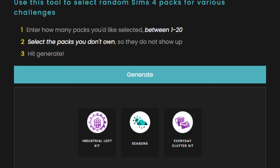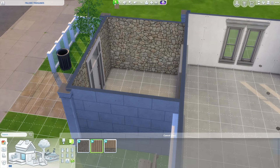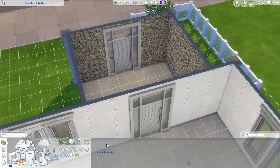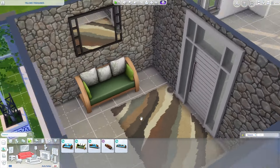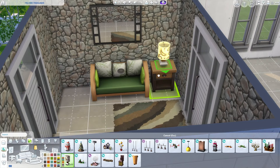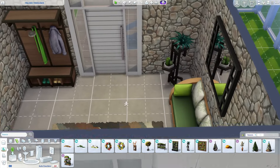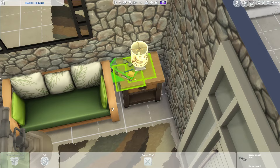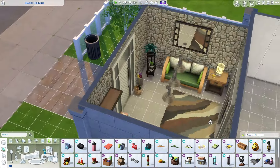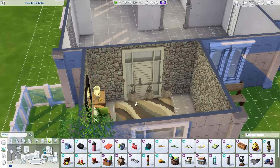For the porched area we got Industrial Loft, Seasons, and Everyday Clutter - which is pretty good. Maybe we'll go with a stone because the wood is giving cabin vibes and that's not really what I'm going for. I'm thinking green kind of works. We'll put this light here, put a potted plant over here because we need to fill the space. That's pretty much all we can put in this room - this is one sad building.